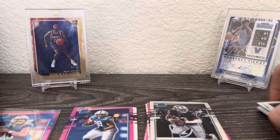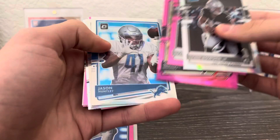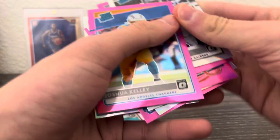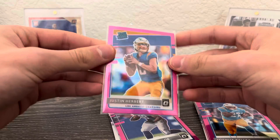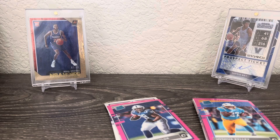For the recap: we got Lynn Bowden — sorry if I'm saying that wrong — this is the hollow; pink Darnell Mooney; pink Jason Huntley hollow; Duvernay hollow; Tua the rookie; Cephas pink; and Joshua Kelly pink. For the hits: Tua the rookie, Jonathan Taylor pink, Justin Jefferson, and the hit of the break — Justin Herbert pink rated rookie. I'm gonna put that right there. Let's see — there we go: Justin Herbert pink rated rookie.